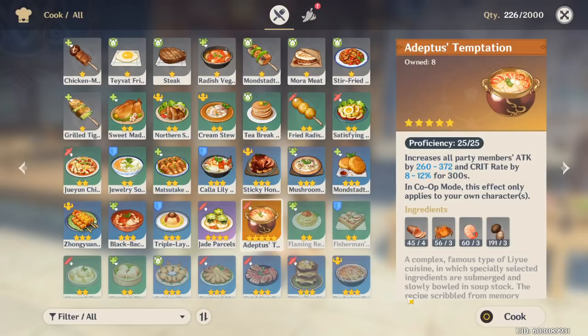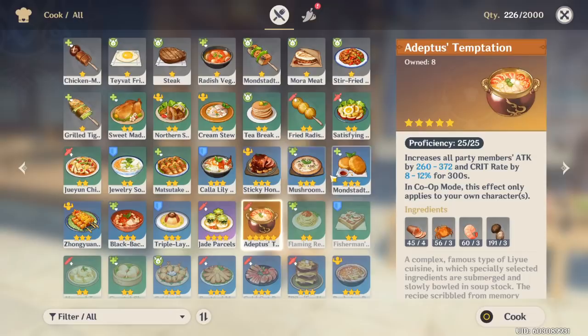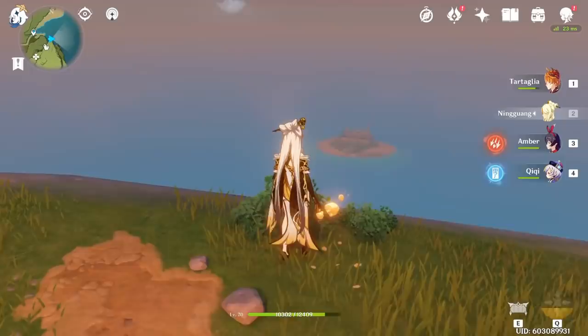Here's a rapid-fire tip: before a new patch like 1.1, 1.2, or 1.3 — which bring new regions, characters, and bosses — prep your food in advance. Some materials like ham require processing time, and crab has to be collected daily. Try to be ready for a new patch by prepping a bunch of food, because there could be a really hard boss fight or repeatable resin content that you want to tackle immediately using attack-boosting food or healing items.